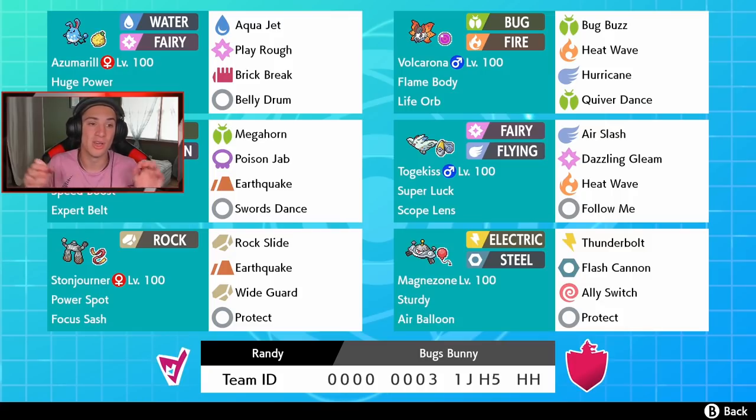Stonjourner also has a Focus Sash so we can stay alive longer. Its moves are Rock Slide, Earthquake, Wide Guard to protect from spread moves, and Protect. In the final spot we got Magnezone with Thunderbolt and Flash Cannon for STAB, Ally Switch to swap out Pokemon and dodge attacks, and Protect. It has Sturdy and an Air Balloon so it can't get hit by ground moves or get one-hit KO'd.